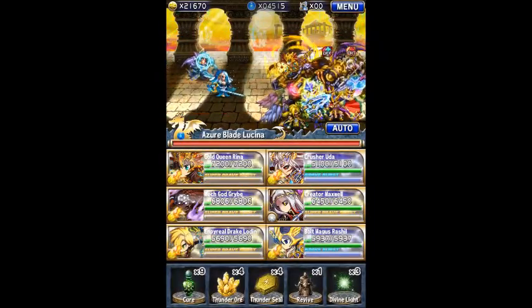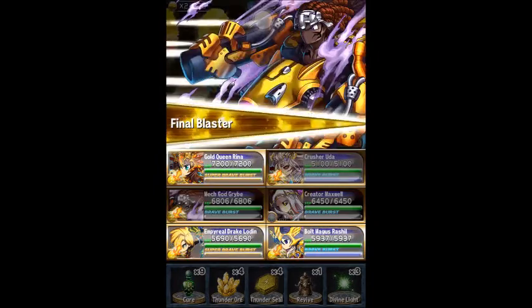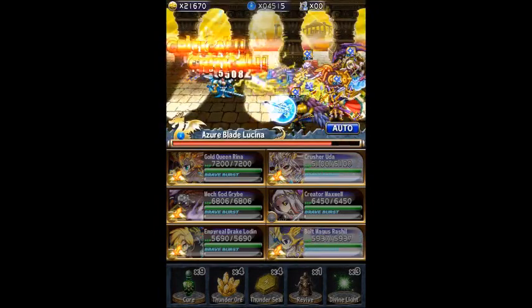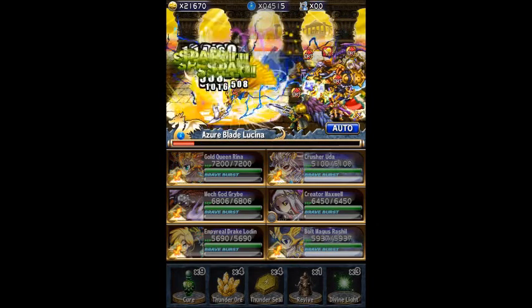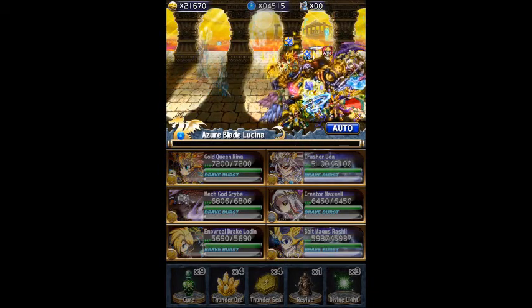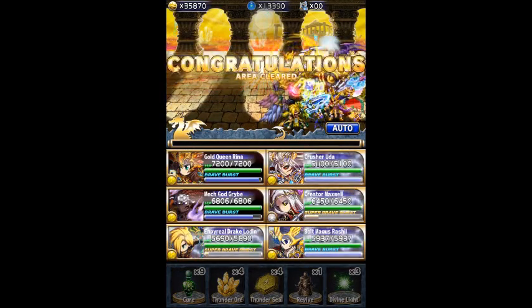The third dungeon is the hardest. I would not advise bringing a full Thunder team in here because of Lucina in the second battle — they're buffed highly from the first dungeon. For the second and third dungeon, I say it merits a Lily Mata team with a Darvin Shell, even though they're Water. Darvin Shell is the best to go with.